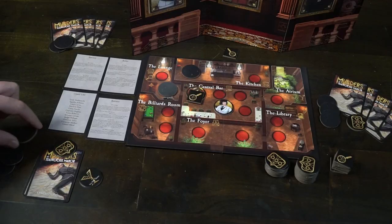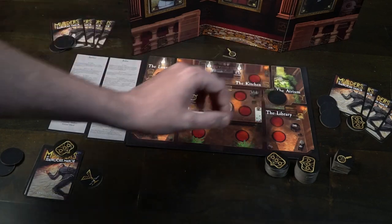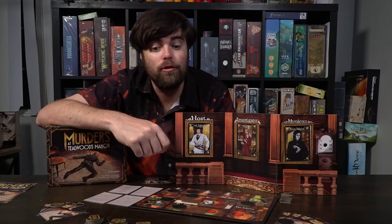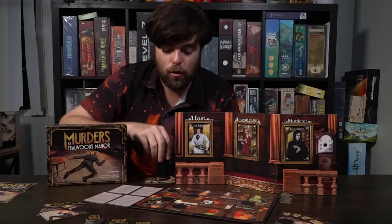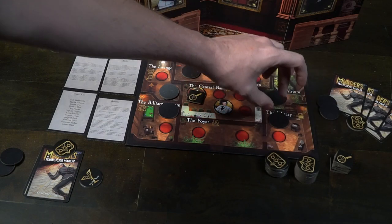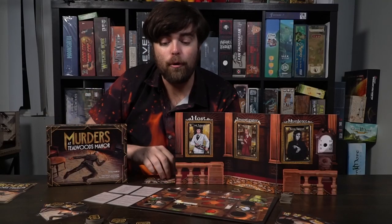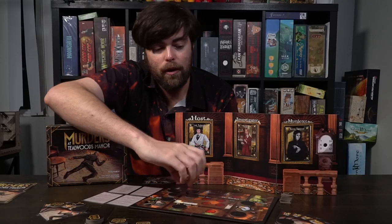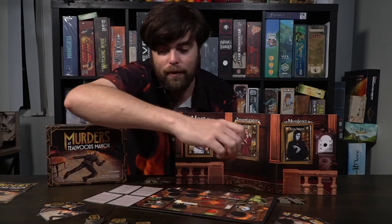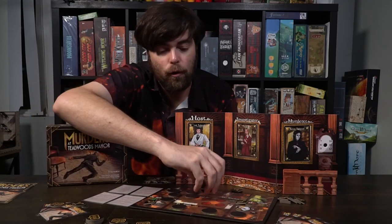Then you have the atrium, which is pretty cool. It's going to let you rotate a character from anywhere to the atrium and move the character you placed to that character's location. Or if you don't want to, you can choose to take the last player marker. And finally, the library — the library is going to allow you to take any character from anywhere and bring them to the library. You'll keep going around the game board doing certain things, playing certain actions, revealing certain characters, and hopefully gaining clue tokens until everybody has placed all of their markers.